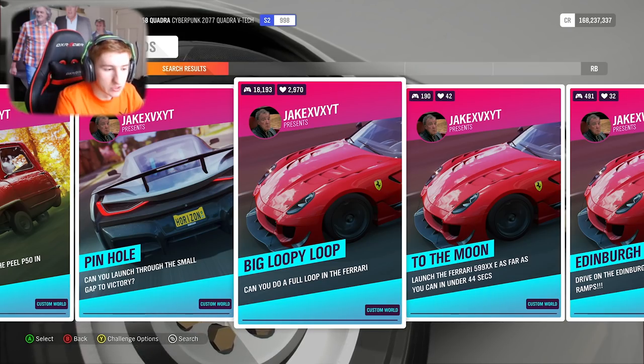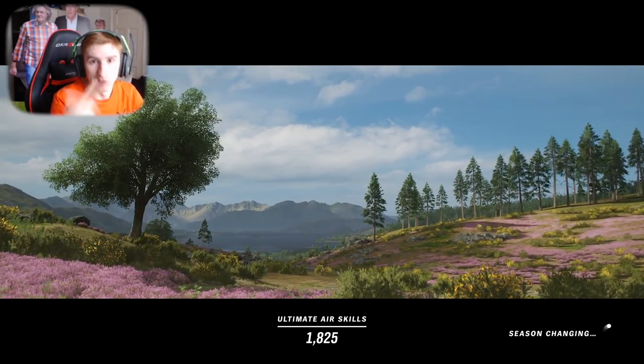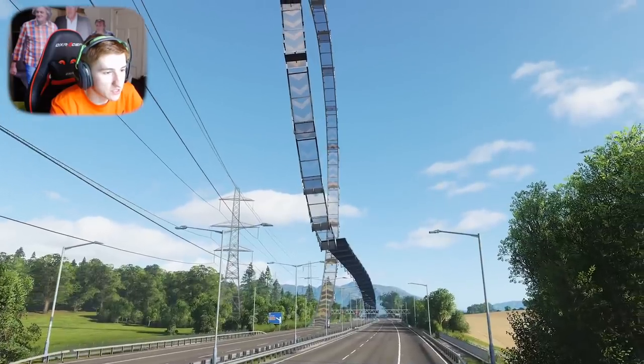The loopy loop map is called Big Loopy Loop — here is the share code if you want it: 137-794-599. This map is basically just one thing: a big loop-de-loop that you can do a full loop in the car, but it's absolutely ginormous, as you'll soon see.